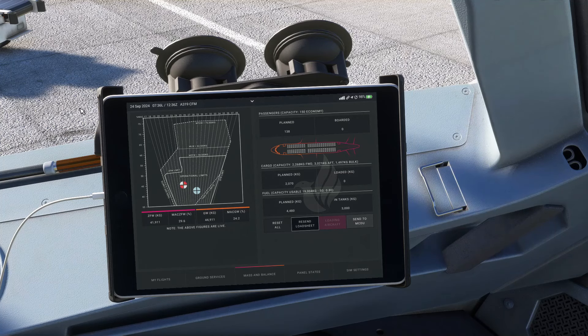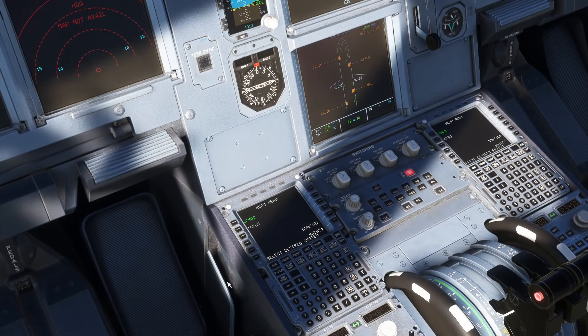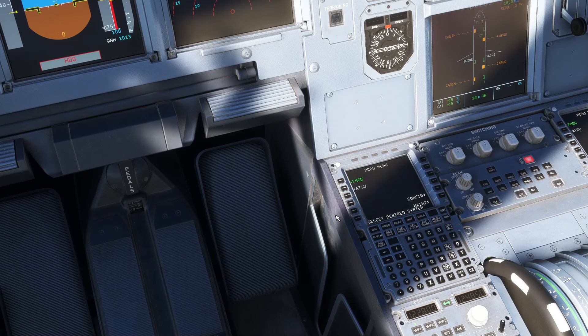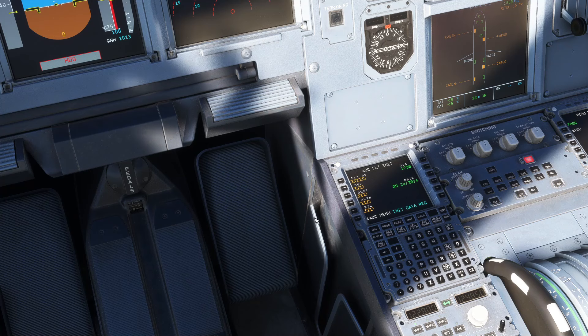Revisamos en el plan de vuelo si estos datos son iguales: bloque 4.4, pasajeros 138 y cargo 2.1. Ya viene el bus de pasajeros y el de combustible. Hacemos un ligero recall: el upper ECAM dice que está todo normal. Vamos a Data, Aircraft Status: A319-100 CFM56, database actualizada.